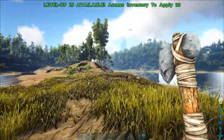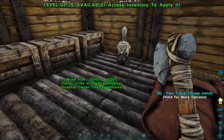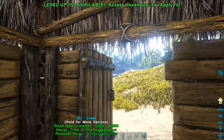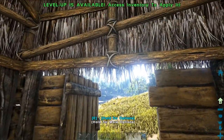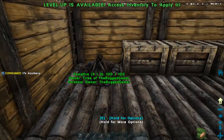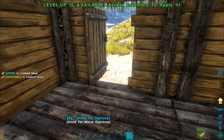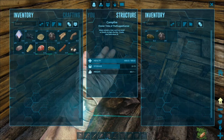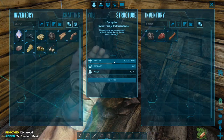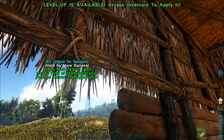The next thing we want to do is tame something a little bit better than our dodo. I want something that's going to help us get food more safely and not have to worry. I've been eating berries and the meat I get from killing dilos when they attack me - they give me a little bit of meat and hide, but they're not the best. I want to sustain myself a little more comfortably.